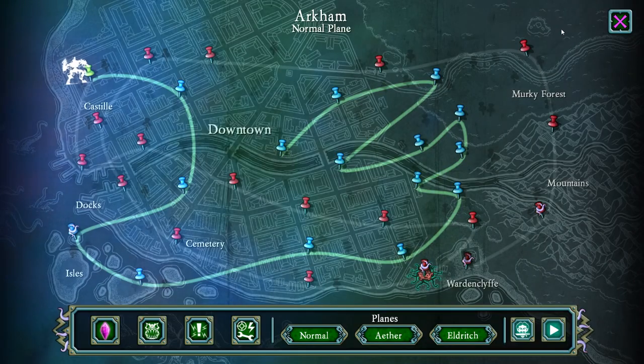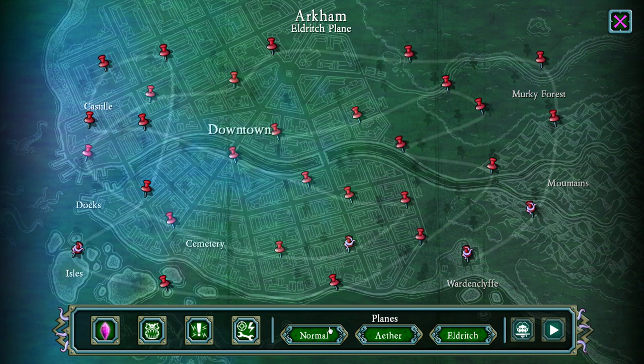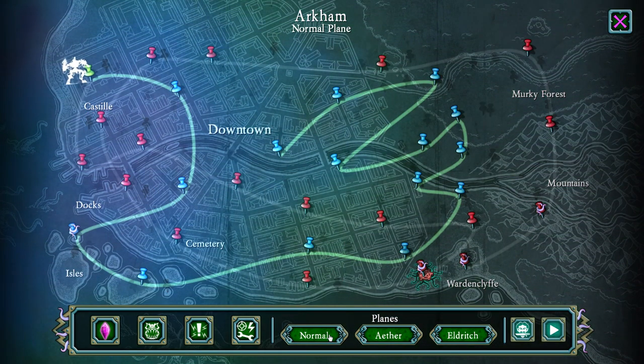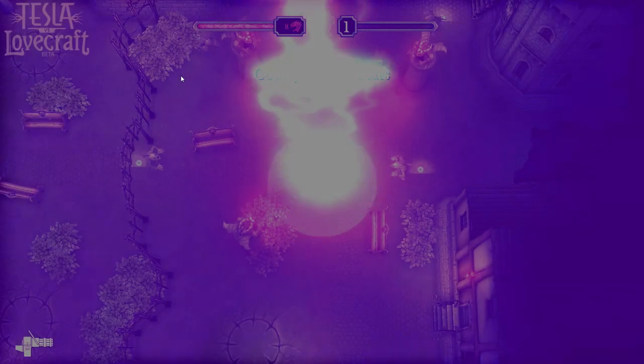We'll see what we want to build. I've done roughly about a little over a third of the map — it's kind of windy. But even once you complete the map on normal, we've got the Aether Plane and the Eldritch Plane, which I assume is just a difficulty increase, more monster spawns and stuff like that. That's also good because it means more levels, more points. Let's go ahead and check out the Courtyard of Fears and see how that goes.